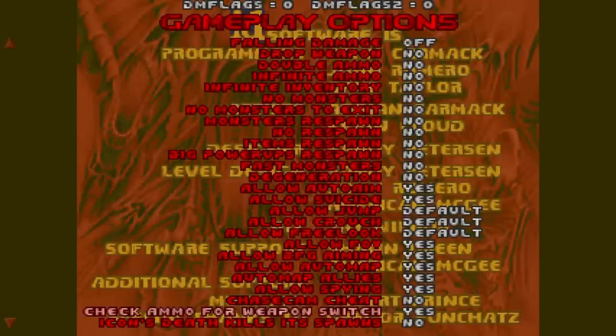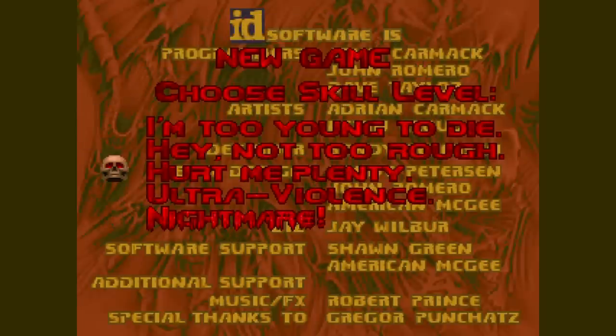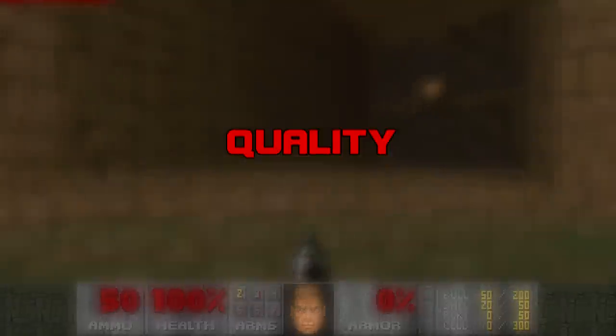I'm excited to get into this one. The more Doom I play, the more I respect and enjoy the Plutonia Experiment. Here's how the show works: we'll give each level on the WAD two grades, one for quality and one for difficulty. We grade quality from A to F, and difficulty from X to E.